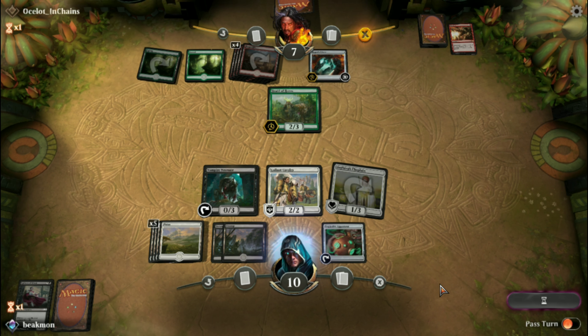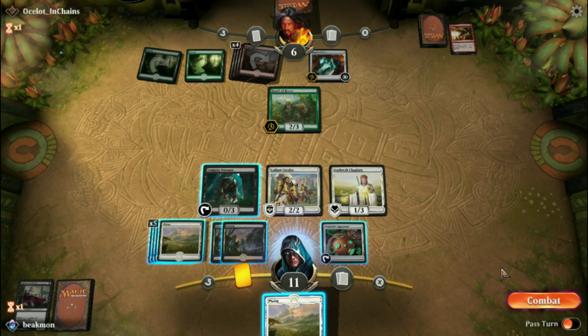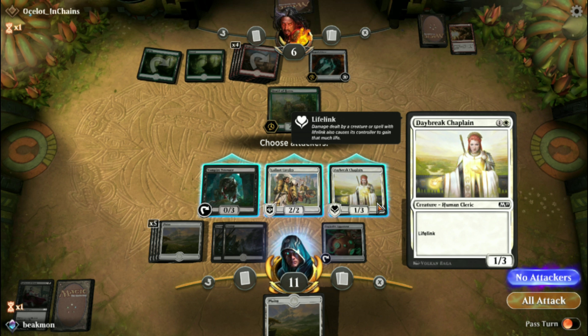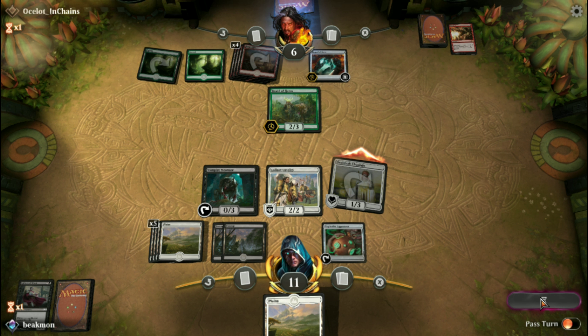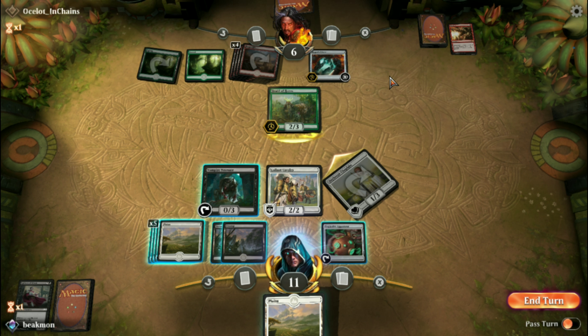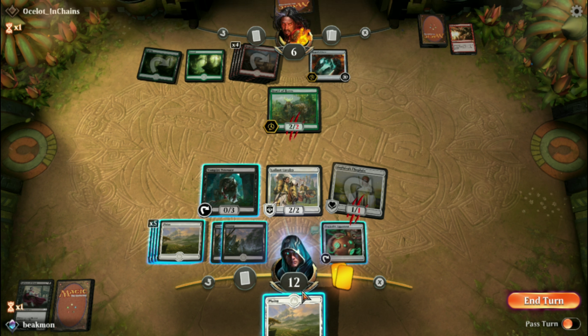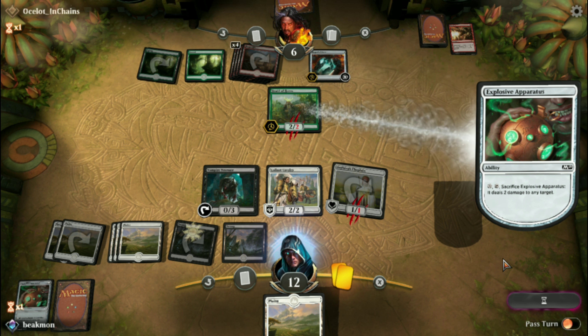We'll move into our combat phase. I won't be conservative. I don't want him to take out my 4-4 payoff for life gain at this point. We'll gain a life and deal a point of damage. That's the turn.